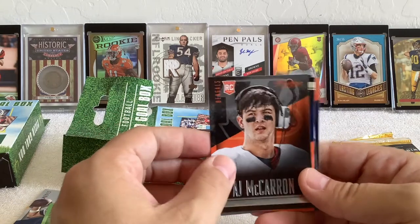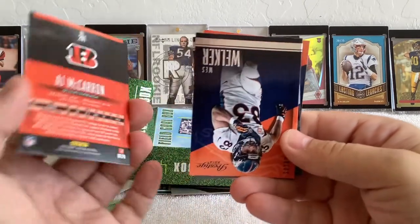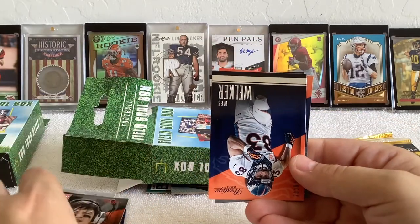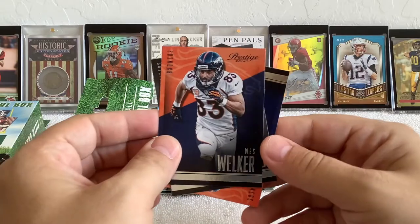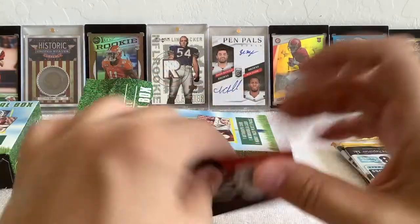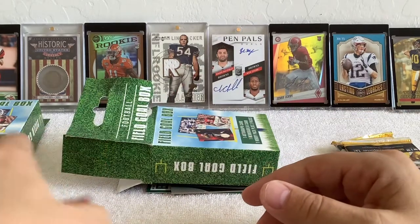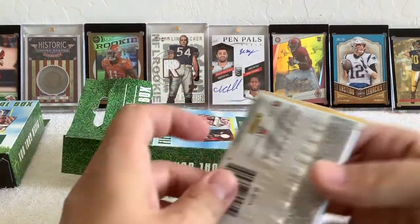AJ McCarron — I almost forgot about that kid. He was a big name back then. Wes Welker, Matt Schaub, and Emmanuel Sanders. That was actually a decent pack back in 2014.